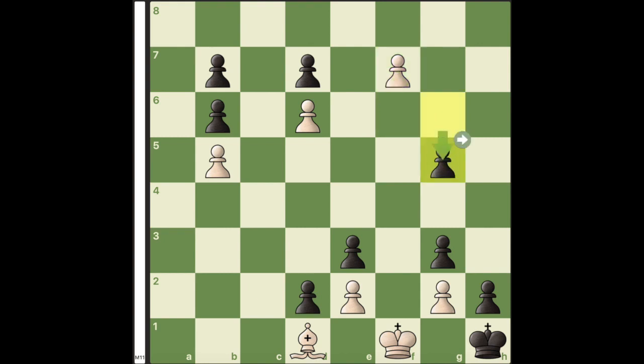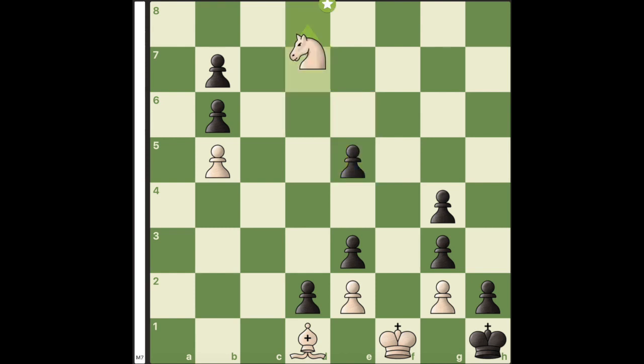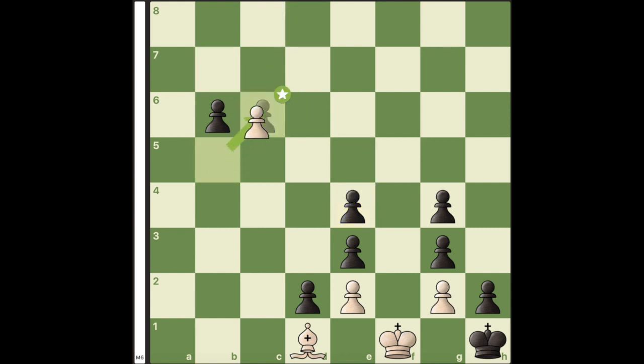White now sacrifices his knight to not allow black to get stalemated, since now black can move his pawn. White repeats this every time he is able to promote. Now for the final pawn, white still underpromotes to a knight.